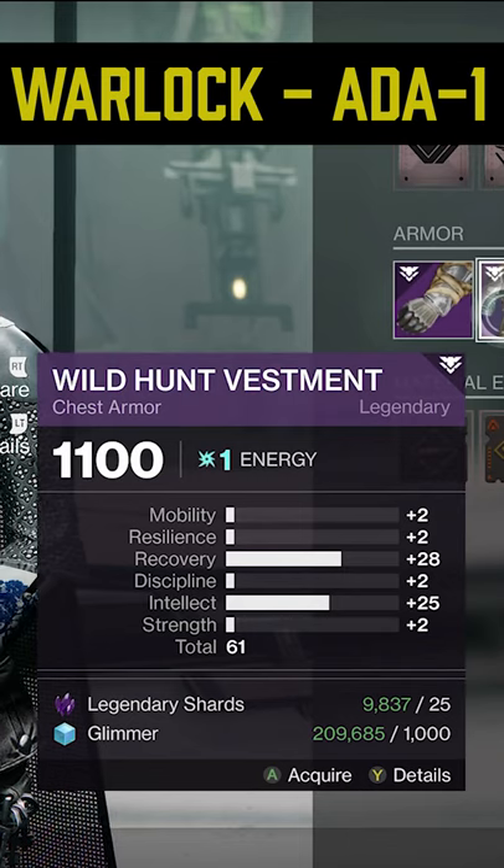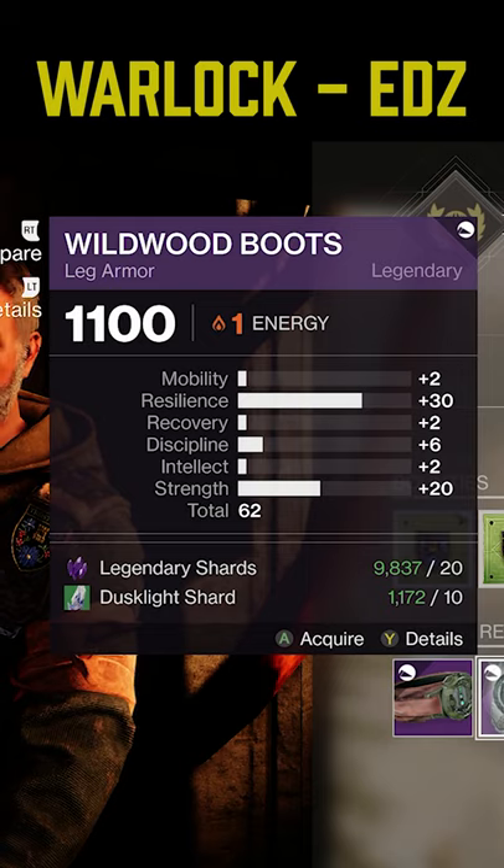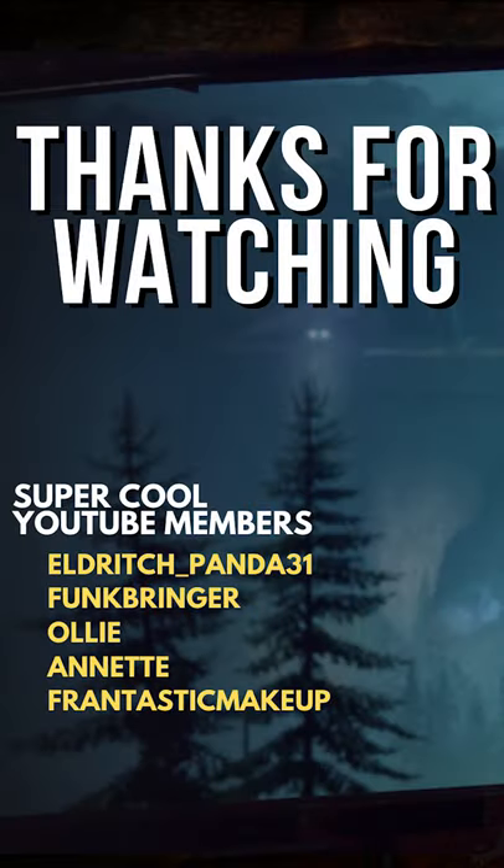You might want to pick up multiple just to have one in each energy. Then finally, another piece for Warlock over on the EDZ. And that's it for the high stat vendor armor this week — I will see you next time.